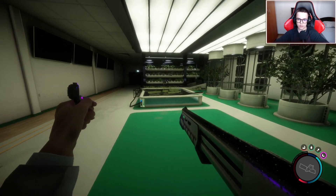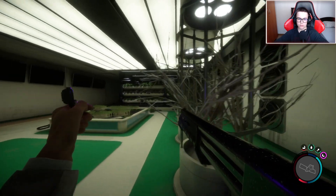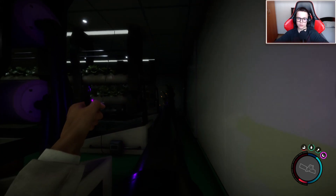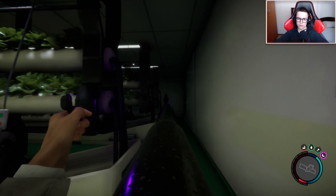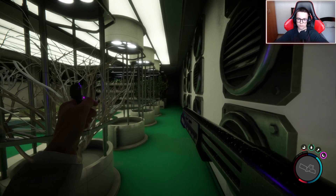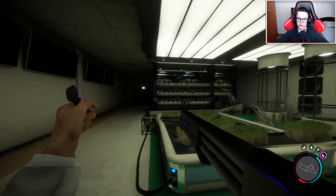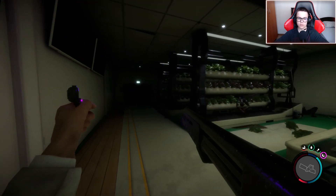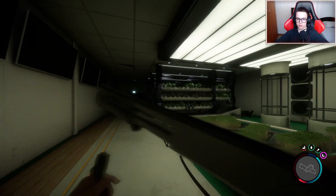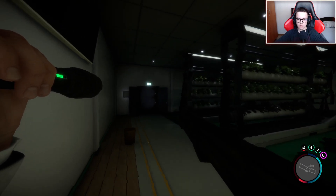Let's see - first of all left, nothing. Right, nothing. He should be somewhere around here. Come on, we all know you are here. Turning the light on so everyone can see you. And you are dead, my friend, because I am better than you. I kind of need my flashlight - give me a second. Okay, I can hear something, I don't know what.